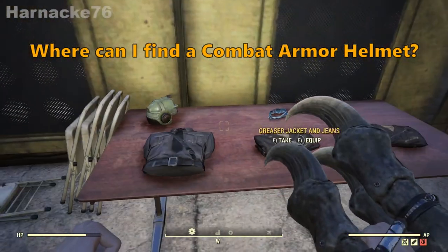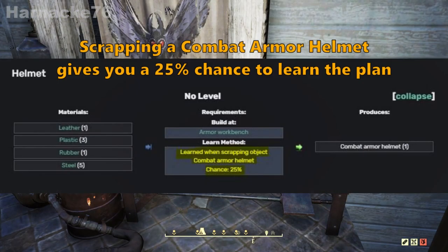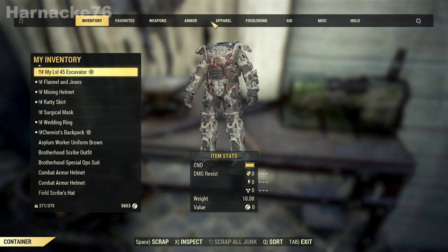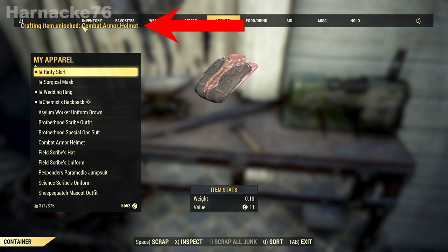We're going to take those combat armor helmets and scrap them and see if we can learn the plan. Scrapping a combat armor helmet gives you a 25% chance to learn the plan. So now we have a few of the helmets — I've got two of them right here. Let's scrap one and see what happens. And there you go, I learned it first time — combat armor helmet.